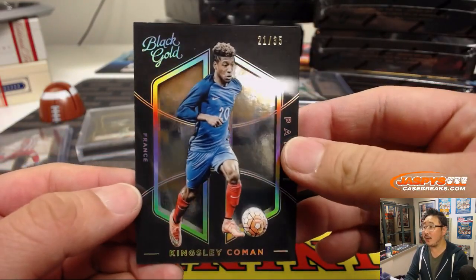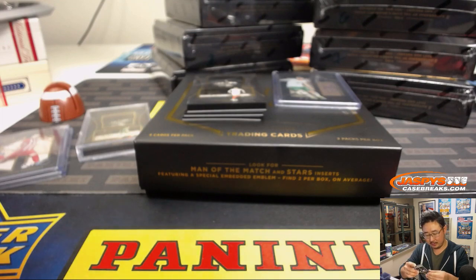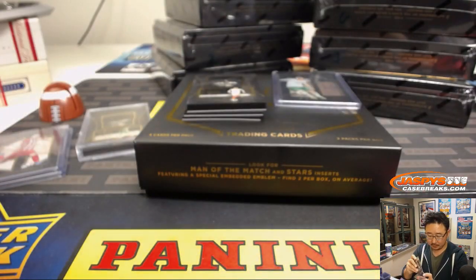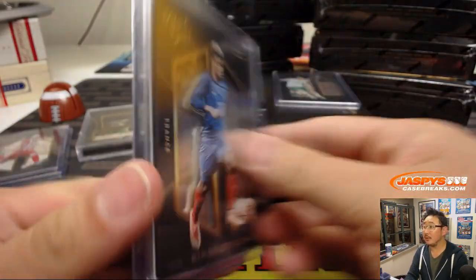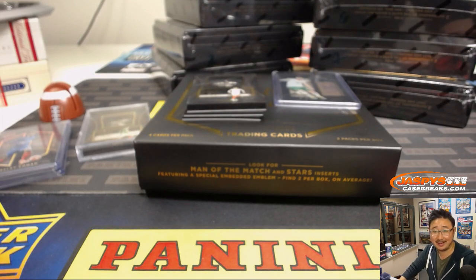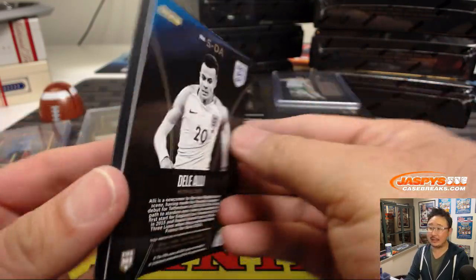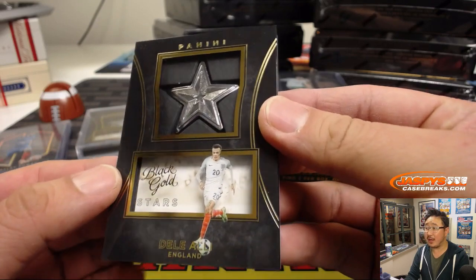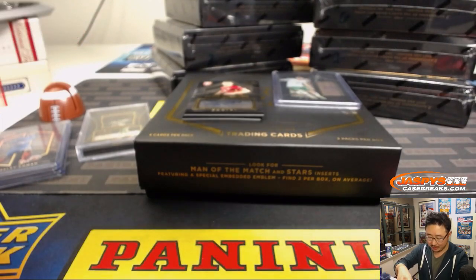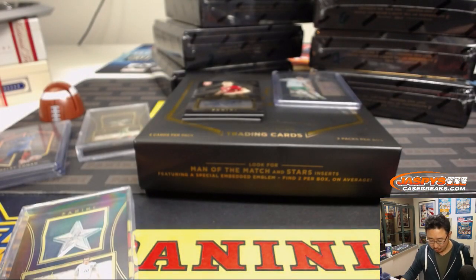There's Kingsley Coman, 21 out of 35, for France — your World Cup winners, can you believe they won the World Cup? Like Liverpool keeper Karius in the Champions League final — God, that game hurt. I've got Dele Alli, England's Dele Alli. After the Harry Kane injury he's the main option, along with Son the Korean kid. A nice Dele Alli Black Gold Stars — those medallions are kind of cool.